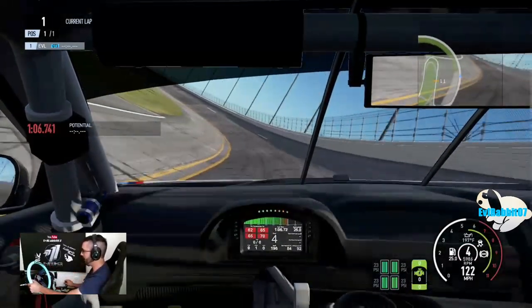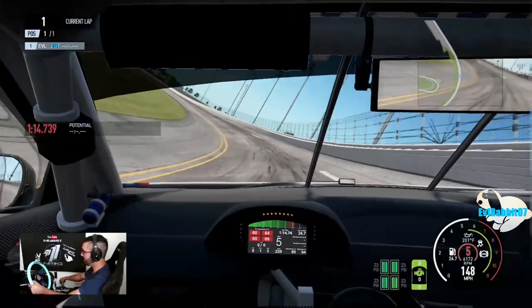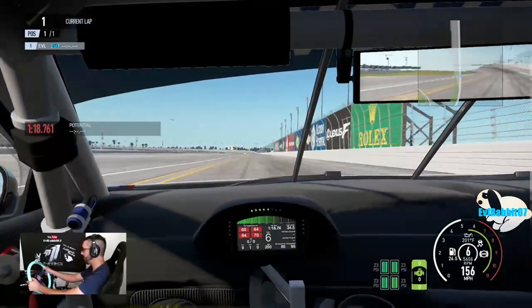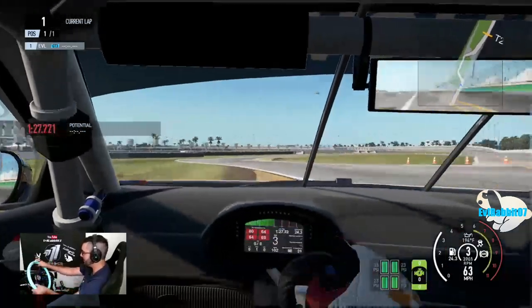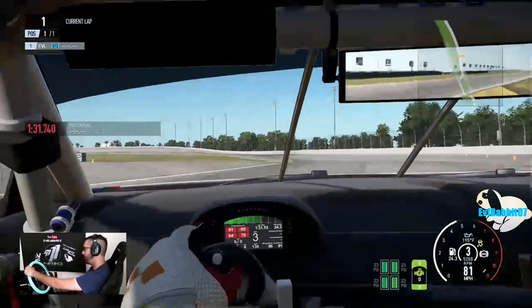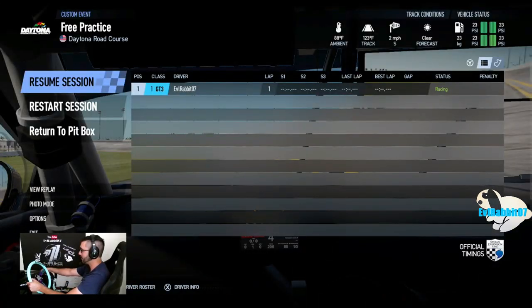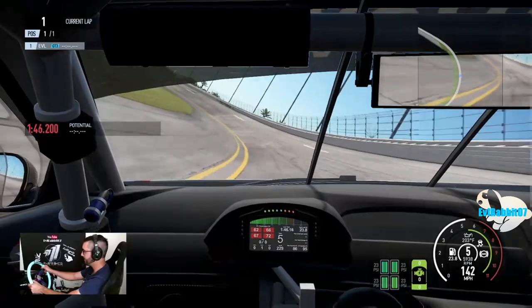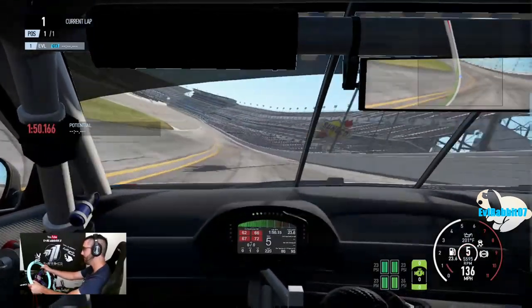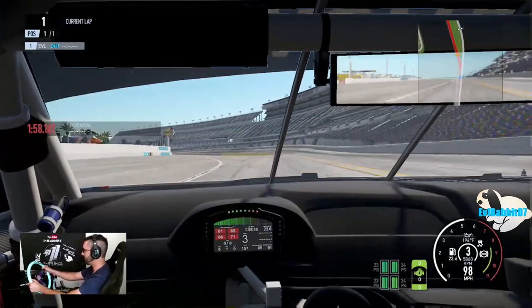This car is cool because you don't have to use the clutch when shifting since it's a race car. I was super excited to find out this M6 is in the game and I'm getting a chance to drive it, though not how I really wanted — I wanted to drive it in a race. We're going to go change settings, head into the pits to adjust things and come out, which should also change the tires and give us cold tires.